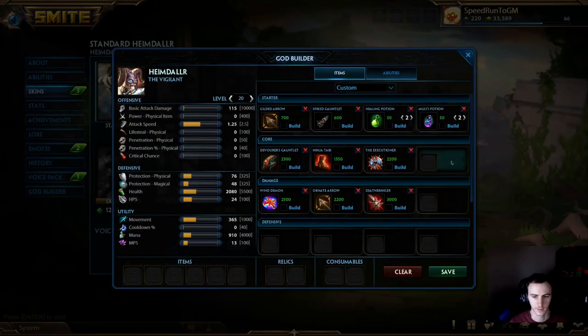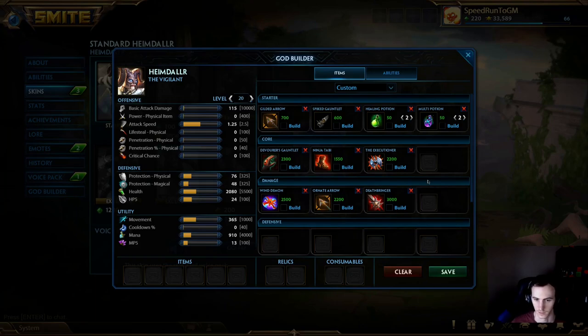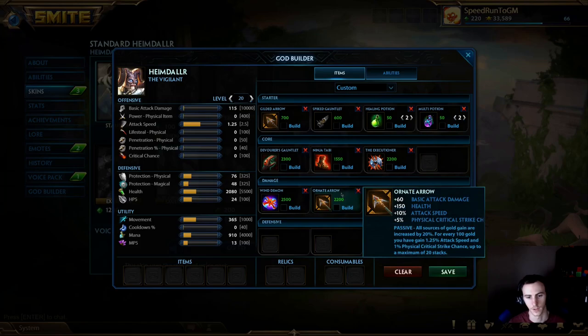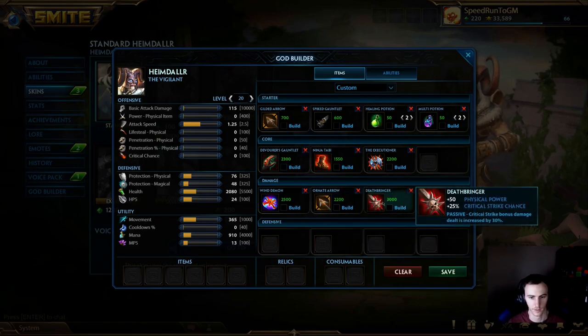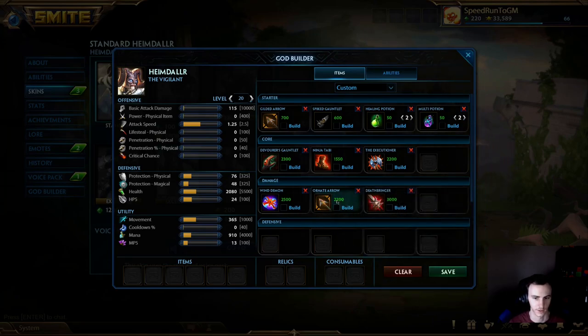Then last item you're going to slam a Death Bringer. I'm very excited about this build - I love it, I haven't built Death Bringer in years and it feels so good. You do so much damage. I would finish Ornate before Death Bringer just because Ornate has a passive where every source of gold you gain is increased by 20%, so you'll get Death Bringer really fast after - it's just more efficient that way.